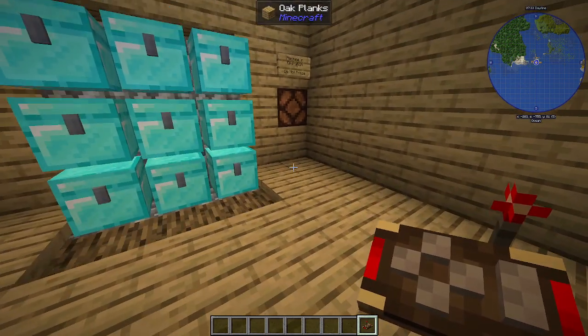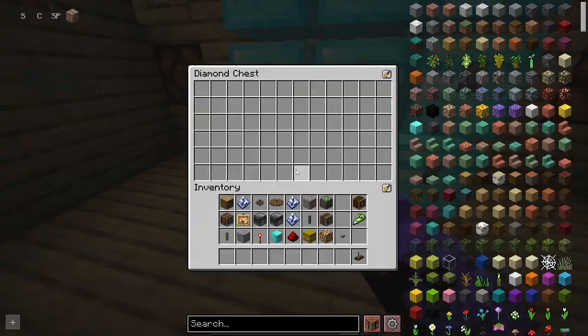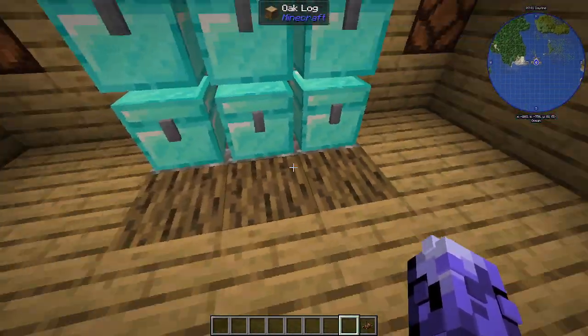Then you bring it up — and would you look at that! There's nothing in here for the concept. But this would be a wood chest, indicated by the nice little wood logs here.